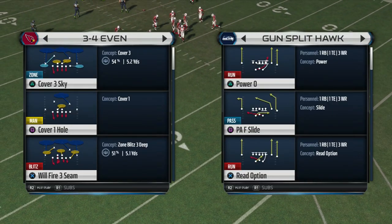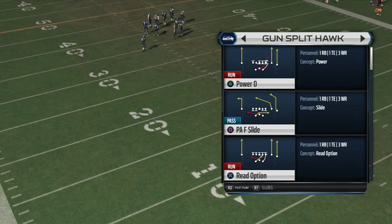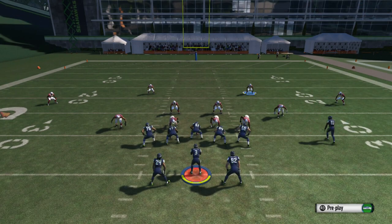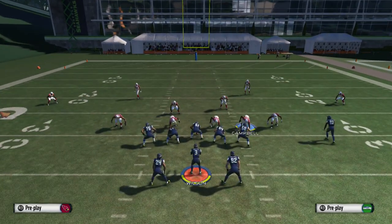What up, it's your boy Shocker360 from metals.com, and we're gonna start off this year with a bang. We're gonna show you guys the three-four even A-gap blitz out of the crossfire defense. It's a really nice, easy setup.